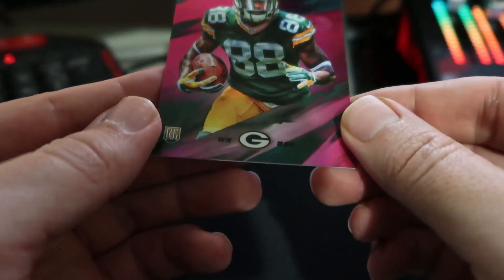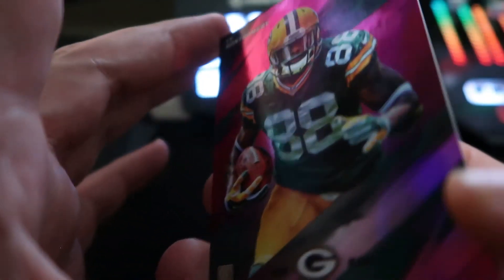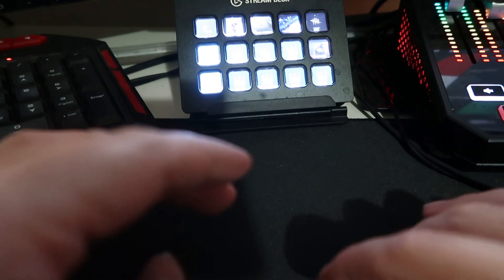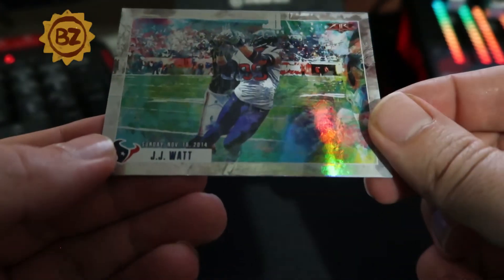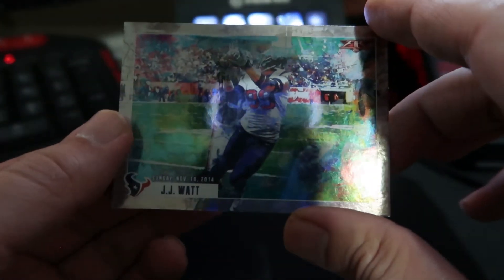I should have worn my gloves. I don't think he wants that one so you can send it to me — or maybe just keep it here, it's not worth mailing. Another cool insert — JJ Watt again! That's two JJs. What's he doing catching a pass? He plays tight end sometimes — I think he did catch a touchdown as a tight end. He played tight end at Wisconsin for a little bit. That's a cool looking card — it's a hit!